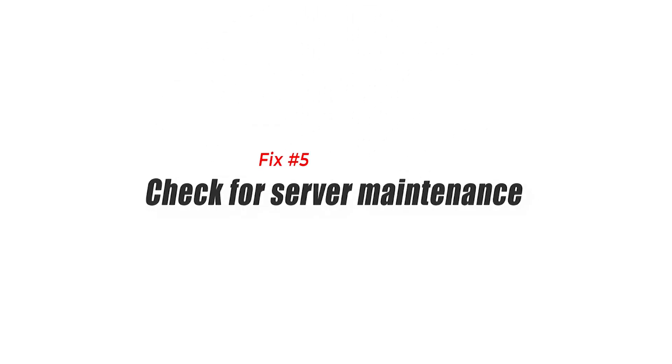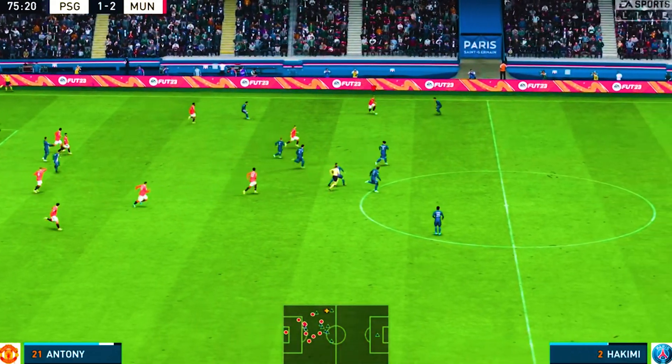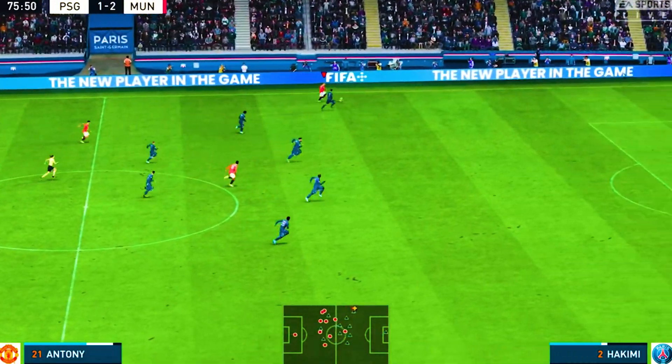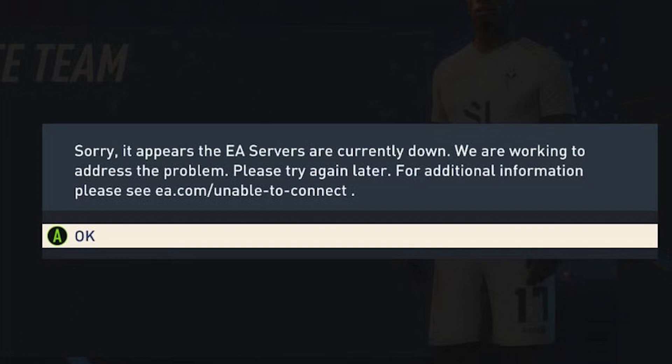Fix 5: Check for server maintenance. The FIFA 23 servers occasionally undergo maintenance or updates, which can temporarily disrupt the connection. Visit the official FIFA or EA Sports website or social media channels to check if there are any scheduled maintenance periods. If maintenance is ongoing, you'll have to wait until it's completed to connect to the servers.